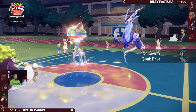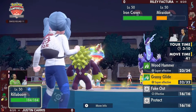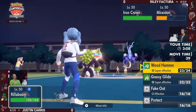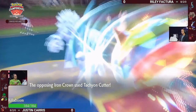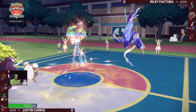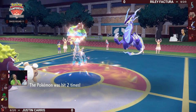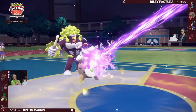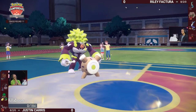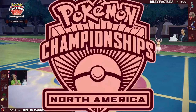You're super happy knowing you have the damage multipliers from Hadron Engine plus same-type attack bonus. Being a Dragon-type feels pretty good. Tachyon Cutter goes first — Rillaboom is still pretty tanky, but a critical hit on the second hit potentially seals the deal. Miraidon goes for the Dragon Pulse, and plenty of damage to pick up the knockout and get Riley the win in game number one.